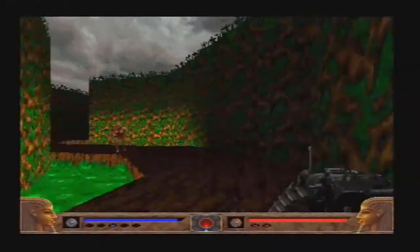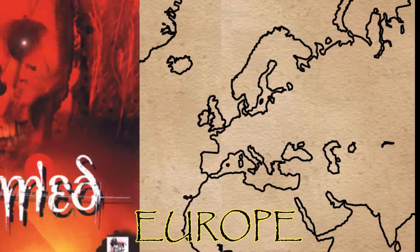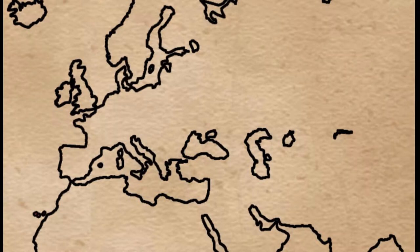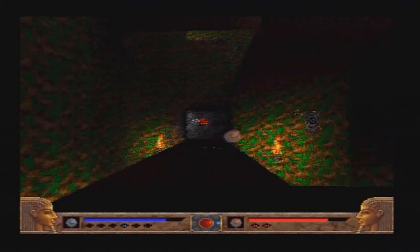Just to make things more confusing, this game has three official titles. The European version is called Exhumed, which is the version we're reviewing. There is an American version called Power Slave. And lastly, a Japanese version called 1999 Return of the Gods, or at least that's what I can make out from Google Translate. No idea why they've done this at all.